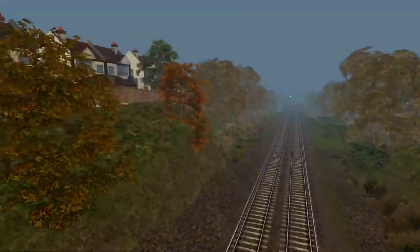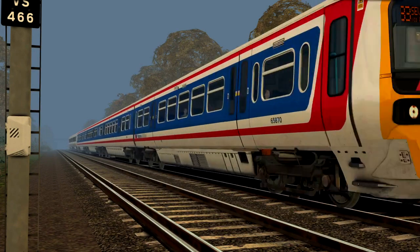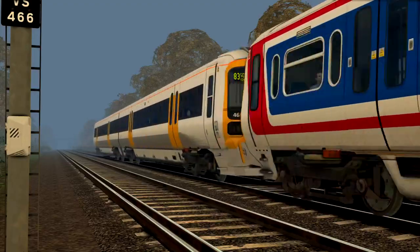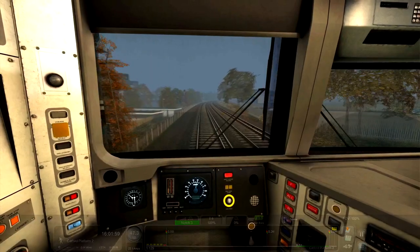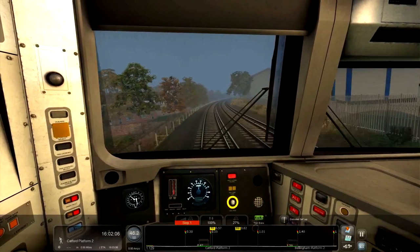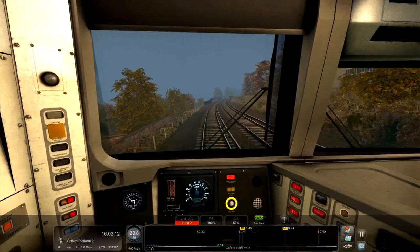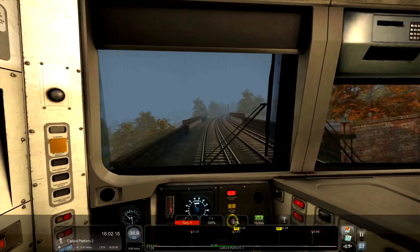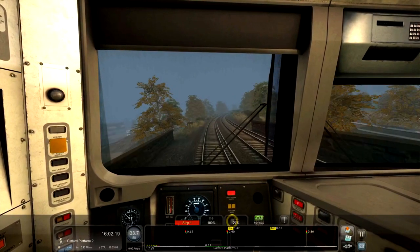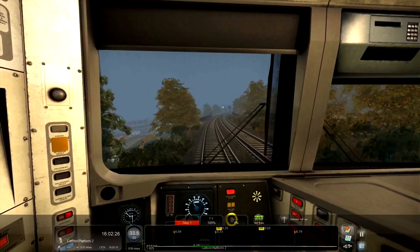There we go — let's just go into this and we can fly down the track here. Let's get a nice spot. As you can see, the stations aren't that far apart, and that's what I sometimes dislike about commuter services — I have to pay attention a lot more. I can't just step outside the loco for a bit and look at the scenery because the stations just turn up very quickly. You sort of have to be a little bit on the ball.